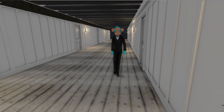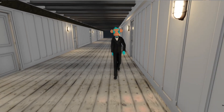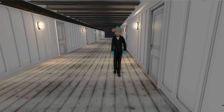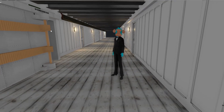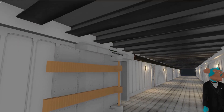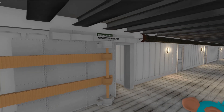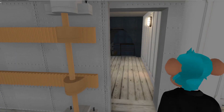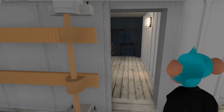Hey guys, it's Paul here. I just wanted to bring you the latest update from the RAS Titanic. Here you can see we are on Scotland Road. Scotland Road was one of the largest areas of the original Titanic — it was used by crew and third class passengers to navigate the very core of the vessel.